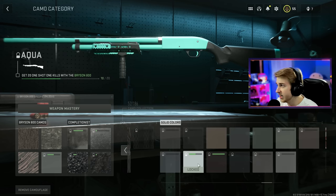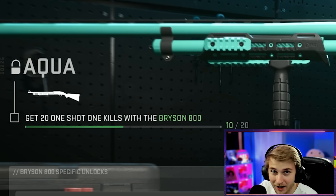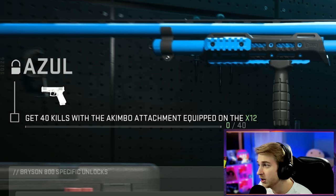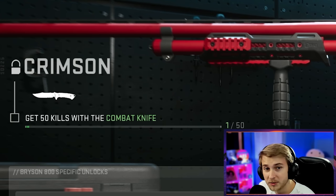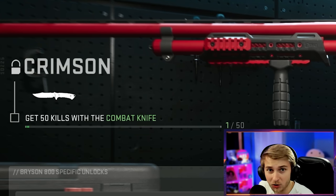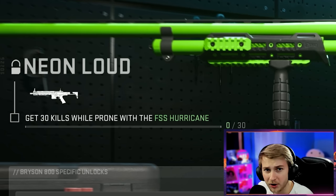These challenges are super easy. I need to get 20 one-shot one-kills with the shotgun, which mainly one-shots anyway, and we're already halfway there. For the Azul camo, we need to get 40 kills with the X-12, but with a camo - that's going to be fun. For Crimson, we need 50 kills with a knife, and that's its only camo challenge up until gold. For Neon Loud, we need 30 kills while prone with the Hurricane.